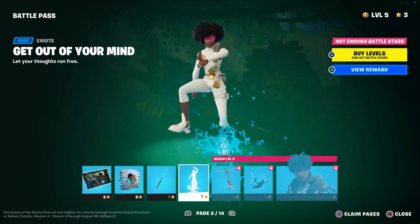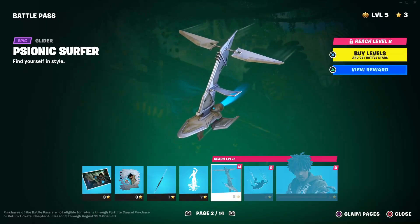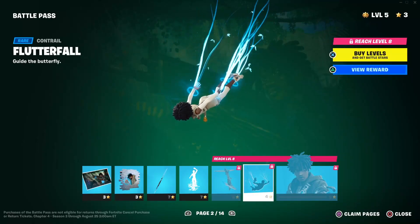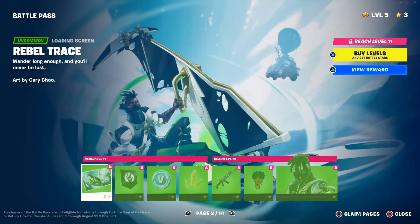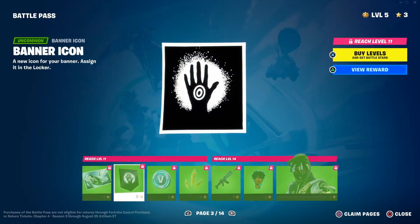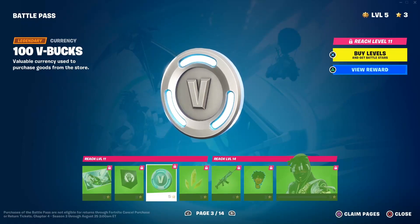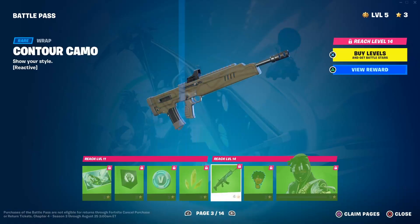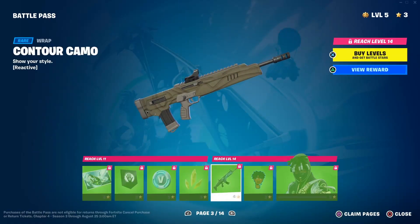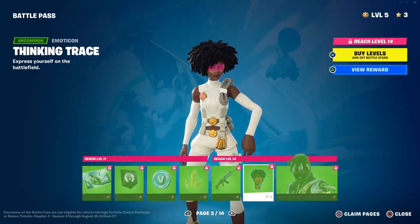That's actually a pretty cool-looking emote too. Then you have the Pigeon Surfer which is a glider, Flutter Fall which is a contrail as well, and then Trace himself — that's on page two. Going to page three now: we have Rebel Trace, a loading screen, and a banner icon. I don't really use banner icons too much honestly. Then you have 100 V-Bucks — I think almost every page has 100 V-Bucks. Then you have Beacon Glass back bling, the Contour Camo wrap which is reactive, and Thinking Trace which is an emoticon — then Rebel Trace on page three.